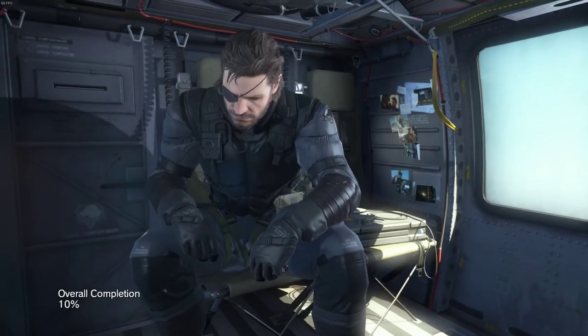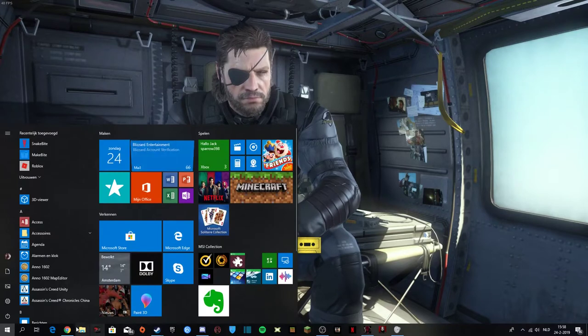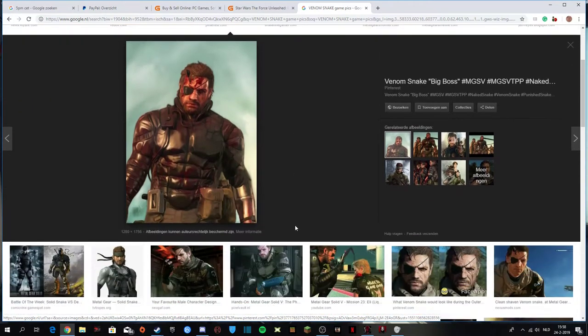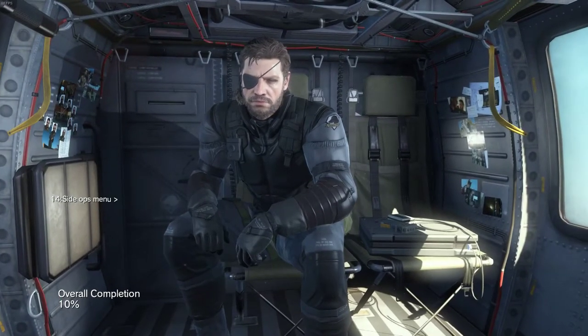As you can see, this character has two arms now and a normal face. If you go to Google, you can see the original — he has shrapnel in his head and a bionic arm. But with the mod called The Man Who Sold The World, you can get the original Snake at the beginning of the game. That's pretty cool.